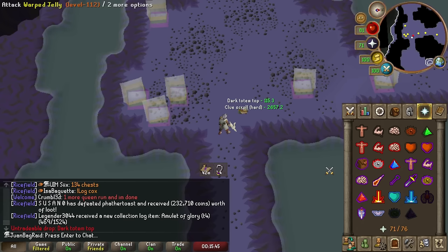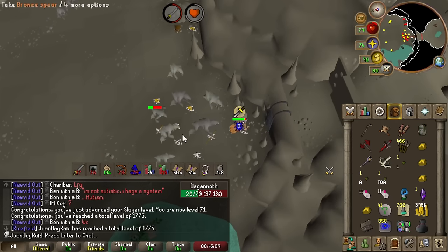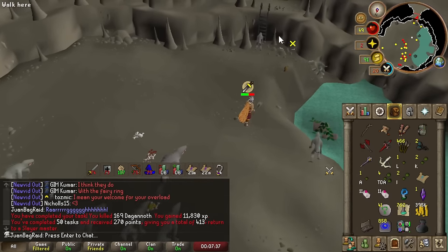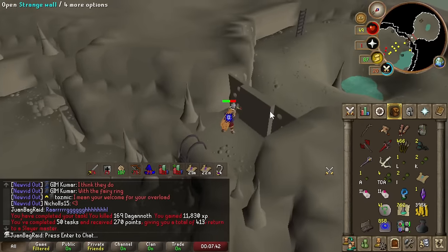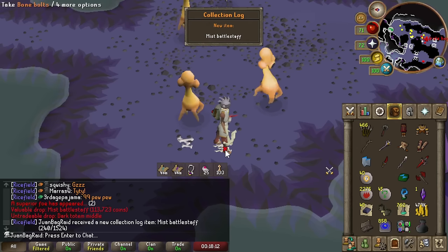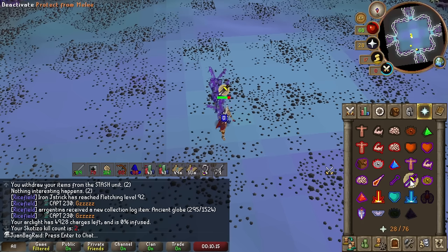I'm just going to be AFKing a lot. Dark totem top — hell yeah. 71 Slayer boys. 270 points — that's what we're talking about. Maybe I can unlock something with that, but definitely going to skip some tasks. Missed Battlestaff from a freaking superior. I got to note this Mist Battlestaff though. Only one inch charge.